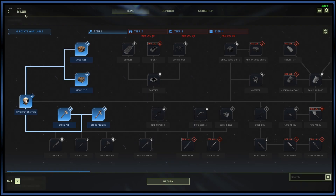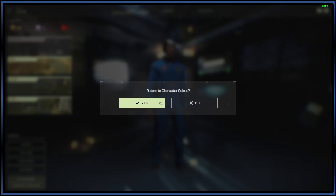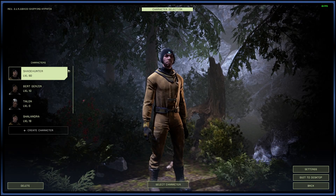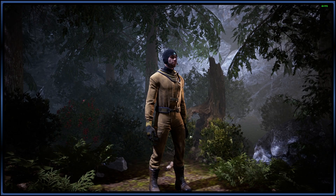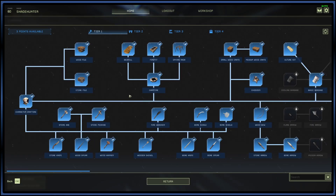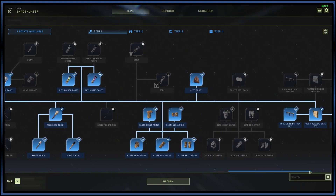Once you hit that max level — which is level 60 — you can still continue to earn XP and level up, but you're not resetting. My ShadeHunter character is max level, and I've leveled to 60 about six times now. Each time you level up to 60 again, you earn more tech tree points, and you can slowly unlock other things as you continue.